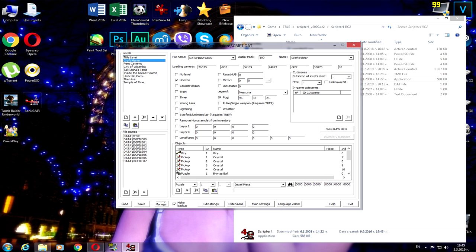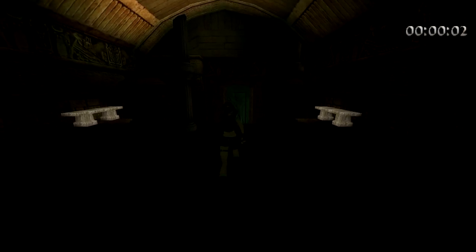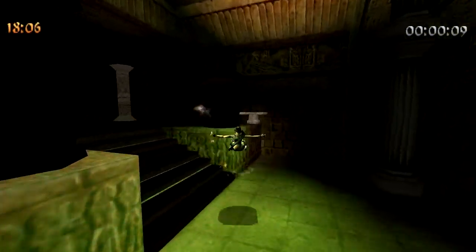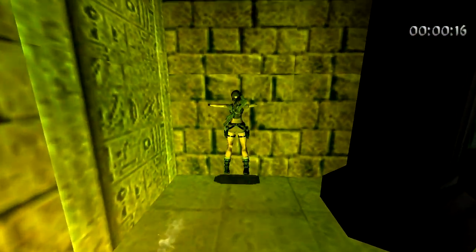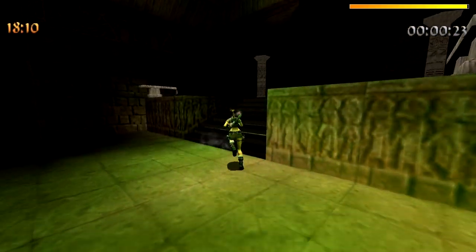Once you activate it, click to save the scripted file. Then go to the main game and select the level you want. Once you enter the level, press DOSY on the keyboard. Once you activate it, Lara will fly. If you want to drop, press the crouch button and Lara will stop flying, and you can get unlimited weapons. You can explore wherever you want, and you don't need to go back to the main menu if you die — just press DOSY again to revive Lara.